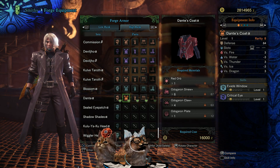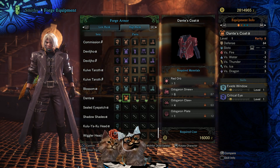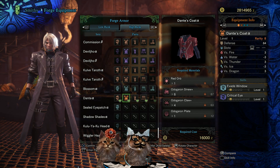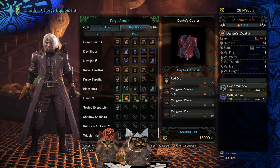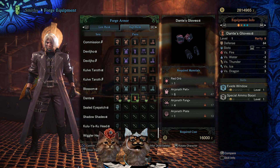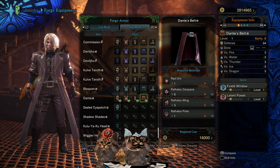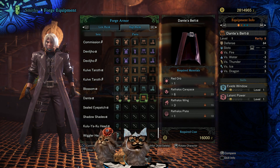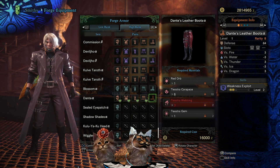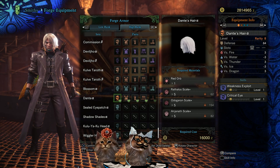With the chest you've got evade window level one and critical eye level one - you need sinews, claws, and a plate for this one. For the hands: evade window and special ammo boost - you'll need pelts, fangs, and plates. Evade window and latent power level one each on the waist - you'll need a carapace, wings, and a plate along with the red orb.